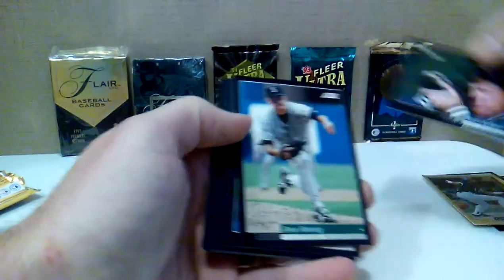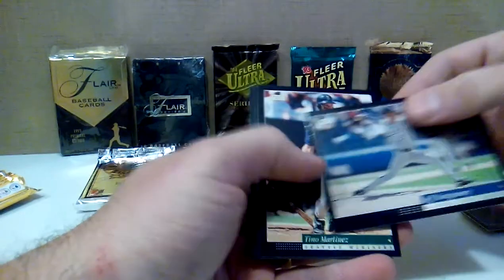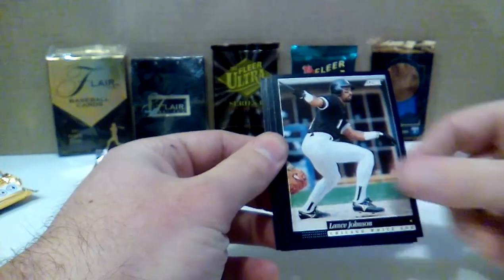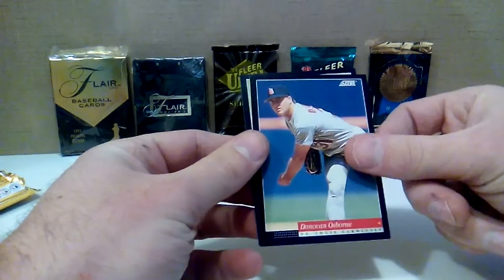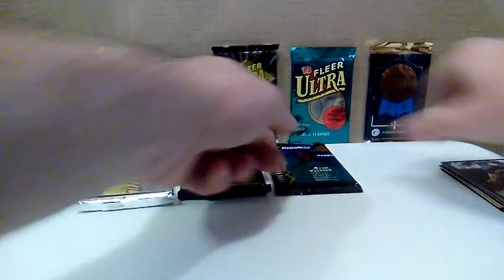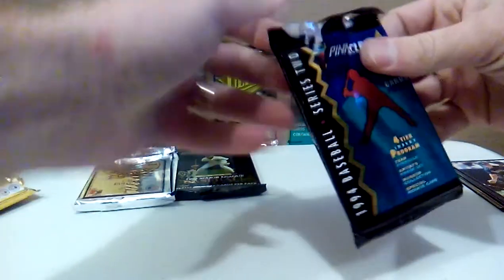Mitch Webster, Dave Fleming, Brian Williams — good shot. Jeff Montgomery, young Tino Martinez, Lance Johnson base to go with my gold, Brian Harvey, Donovan Osborne, and a nice portrait of Derek May. Very ho-hum pack — Tino Martinez is the crown jewel of that pack.